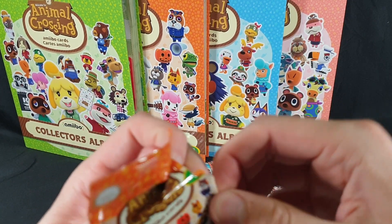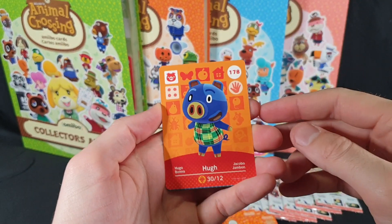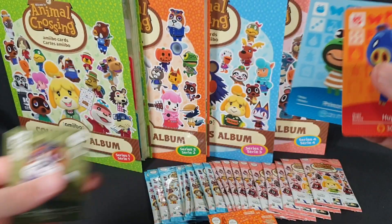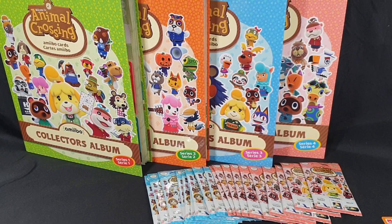The first pack we have Hugh, Prince and Booker. Let's try and get these kind of organized so it's a little easier when putting them away.